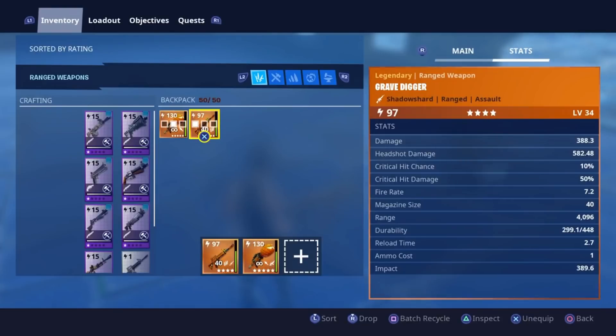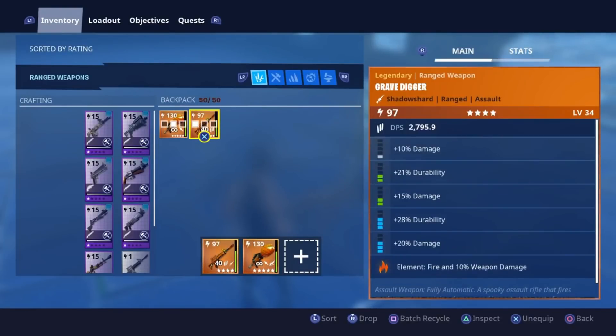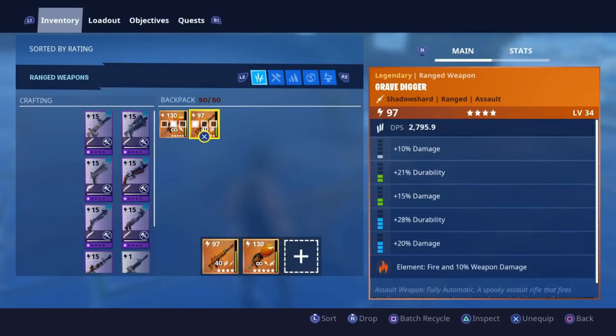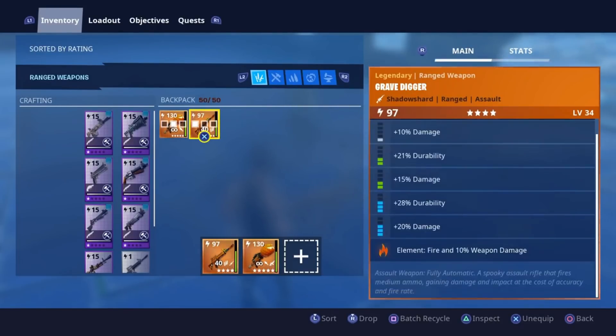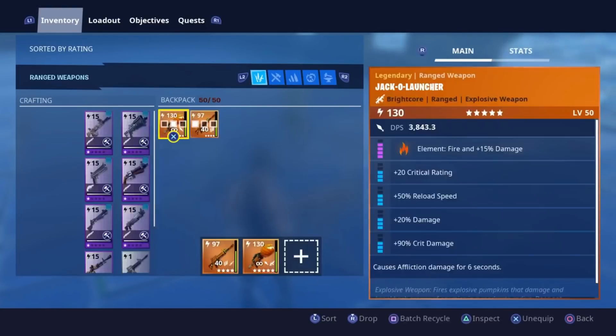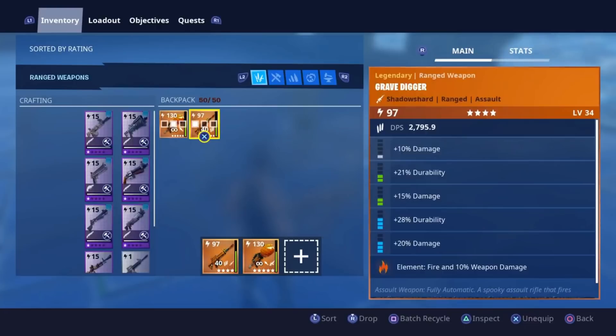This gun is absolutely beautiful — it looks amazing, it's got 6 perks. And it's not only a 6-perk Grave Digger, it is also a 97 Shadow Shard. So it's 97 Shadow Shard and 6 perks. These are very very rare to find in full durability, which is probably why this one is not full durability — it has been shot, because people don't shoot modded guns these days.